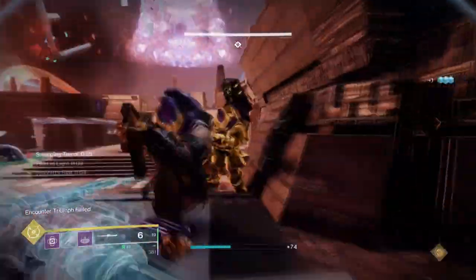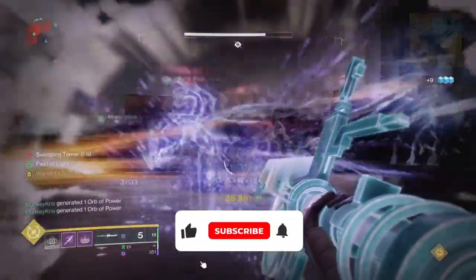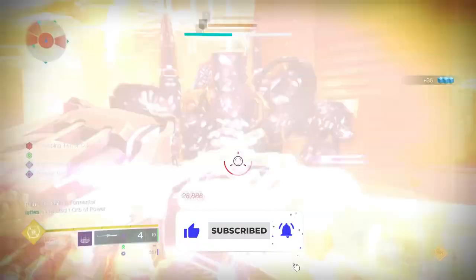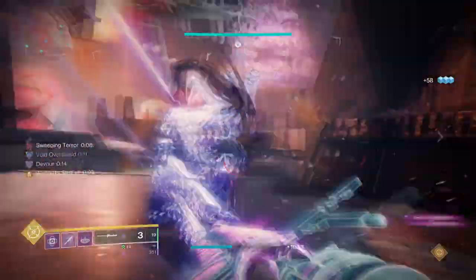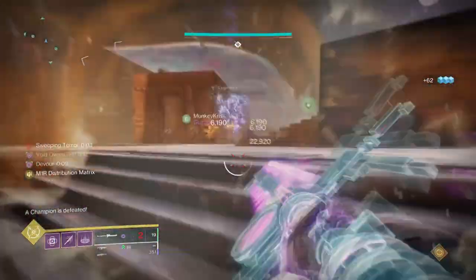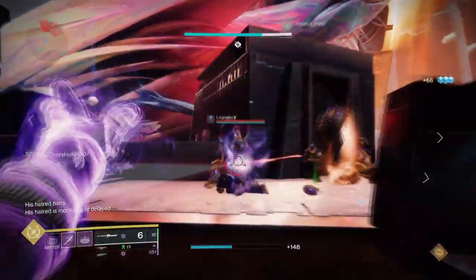Hello everyone and welcome back. Today's build is looking at the new Vex Calibur Exotic Glaive and how it is currently one of the best Exotic Glaives to own. The current Exotic Glaives in game have their ups and downs and except for the Titan Cloud Exotic, they haven't seen much use outside the Witch Queen. However, we have had some new glaives introduced this season and the Vex Calibur is one of those weapons you don't want to leave out on your to-do list. The ability to get a free overshield for you and allies is incredibly strong for today's environments.